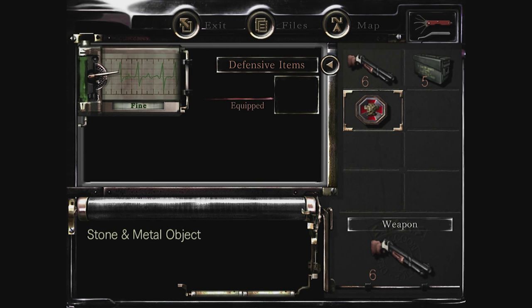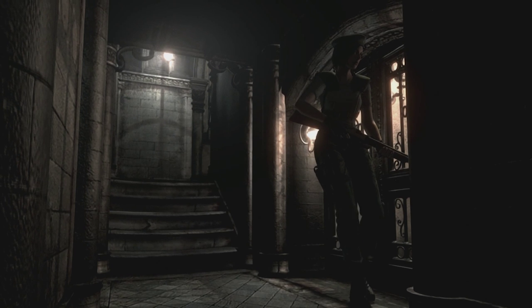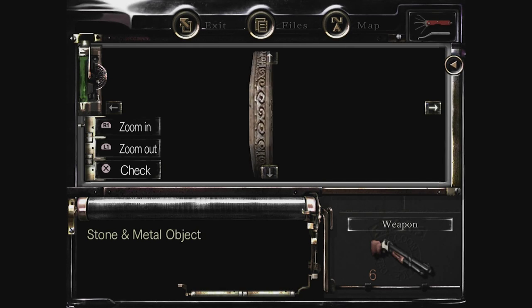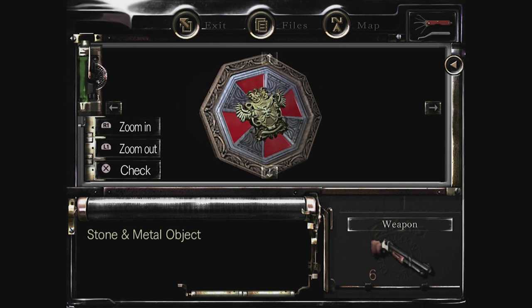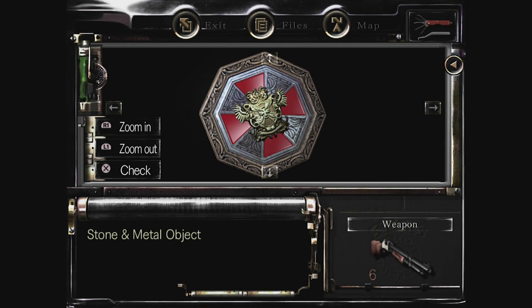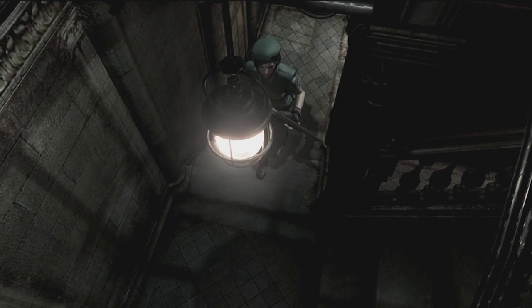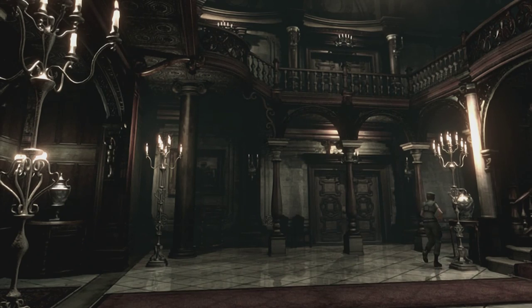That slot is at the bottom of the hall underneath the stairs, and we need two of them. But if you look at the back of it and you turn it around, you can see it's like a square shape on the back of it. I remember seeing this outside where there was a hole in the wall with this shape in it, so we're going to head towards there and see if we can put that Stone and Metal Object inside there and open up another door.